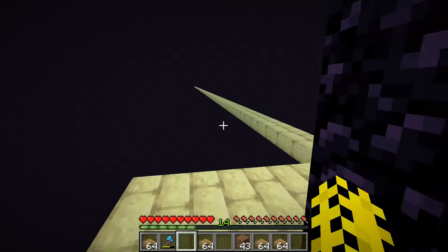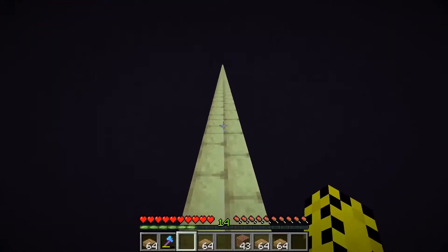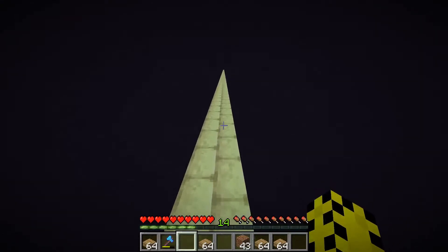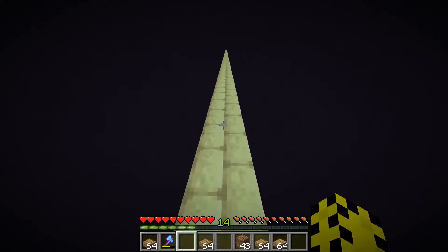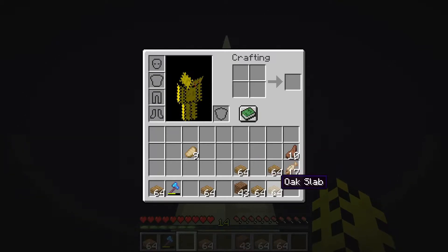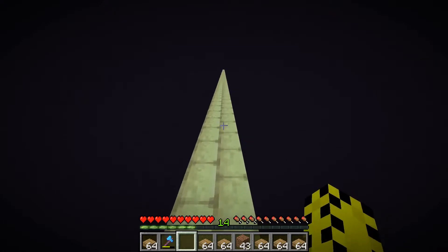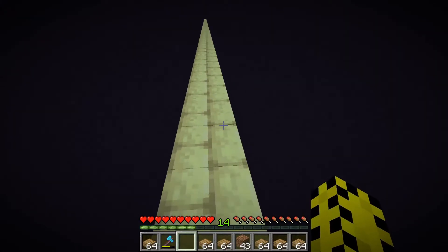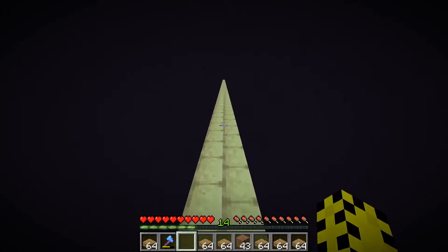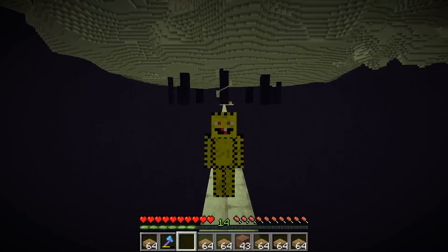Hi, everyone. I'm ready to brave the void — and by brave the void, I mean put all my stuff in the ender chest so I don't lose it. This is enough blocks away that no ender people should spawn if we stand on it. These are also bottom slabs, so they are non-spawnable. I now have my inventory filled with food — eat a varied diet. I also have an axe in case I need to make a change. What I'm going to do is build a safety platform — it's going to be pretty big so that I can build the ender-ender on top of it without having to worry so much about the void, especially since I don't have an elytra.